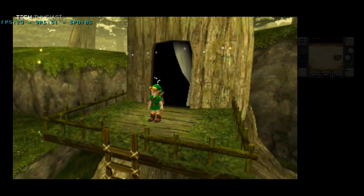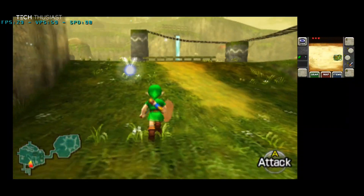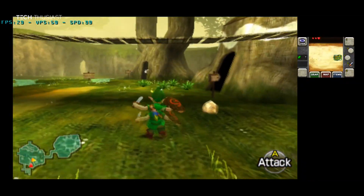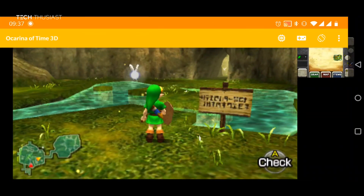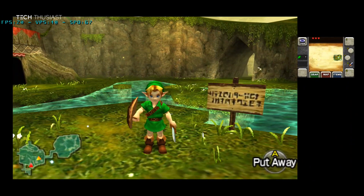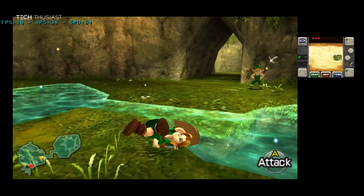The second game is The Legend of Zelda: Ocarina of Time. On the default resolution the game is absolutely fine. Now once we're in 4x resolution you can see the performance has taken a dive — we're in the lower 20 frames per second area.